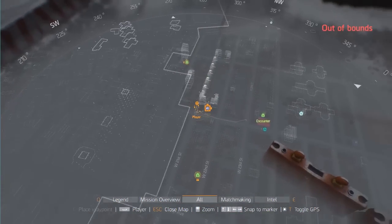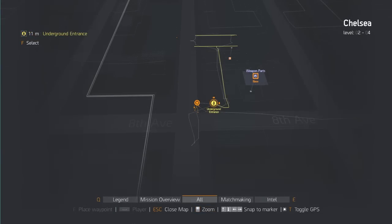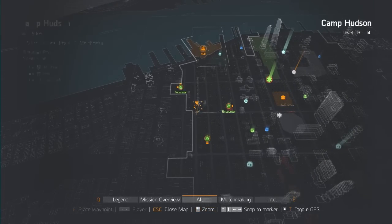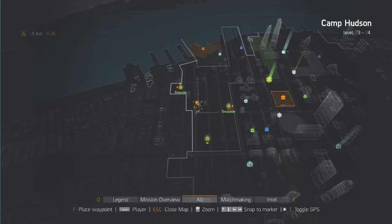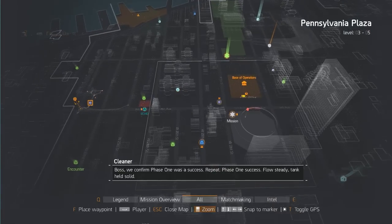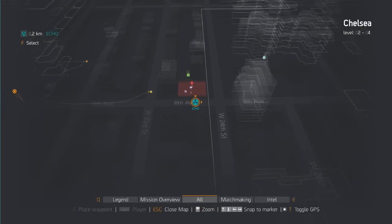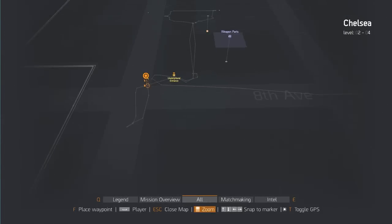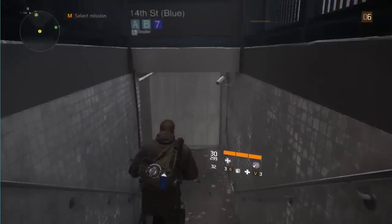I'll bring up a map location for you guys right now — it is right there. It says 'underground entrance'; you will need to go close to it to actually reveal the underground entrance location. There is Camp Hudson right there, and the base of operations just below it to the right, so it's directly in between those two places on the corner to the very left-hand side of the map. All you've got to do is go to the base of operations and run down 8th Avenue right to the end until you hit this spot.